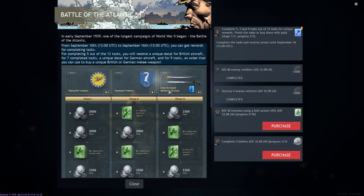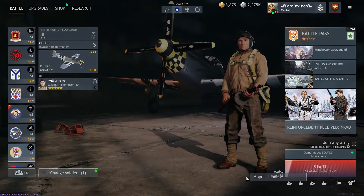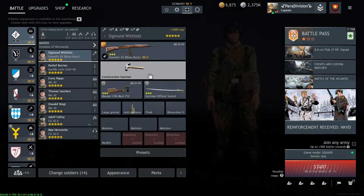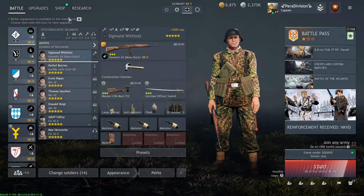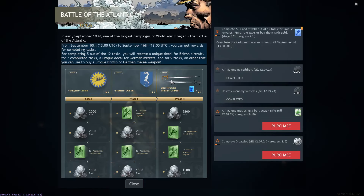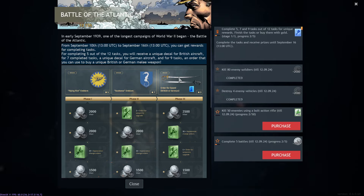Sadly you only get one sword — no plural here, which is a big fail from Darkflow. Why not give us two, one German and one British? For collectors, you can get the rare British sword. The German sword is yellow with a long hand protector, while the British one is more for piercing based on its design.